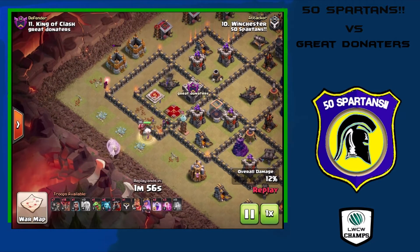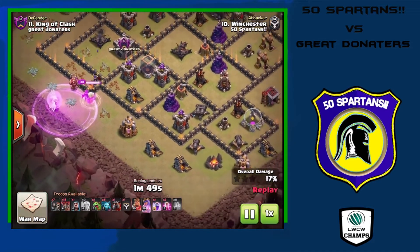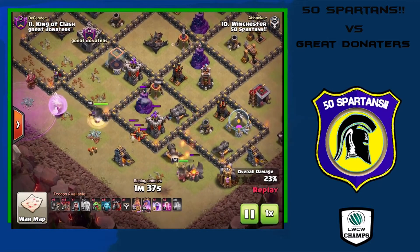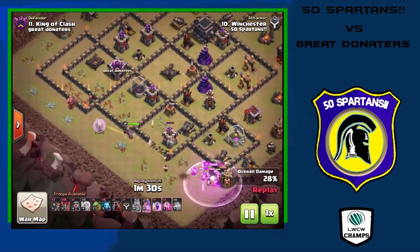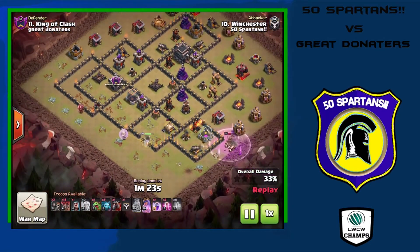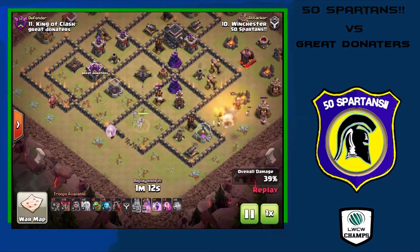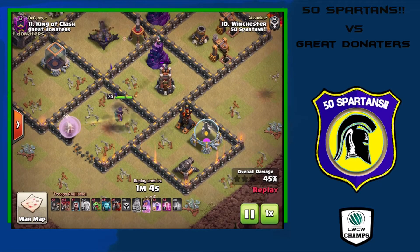She takes out the next few hidden teslas as well as the enemy king — the value off the queen walk is massive and she's not done yet. She takes out the fourth tesla and starts heading south. His king comes down to funnel so the queen moves into the wizard tower compartment, gets that wizard tower, a couple of archer towers, and wall breakers open up the wall so she can work on the air defenses. She takes out an air sweeper and then steps up to take out the first air defense.